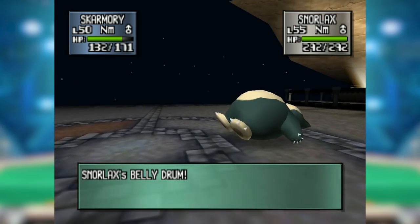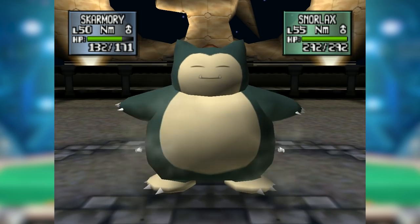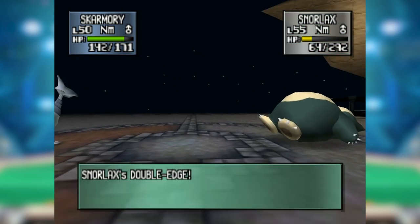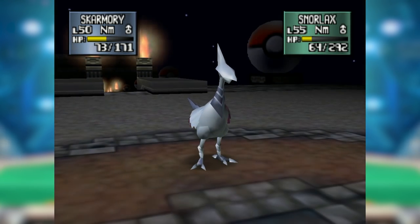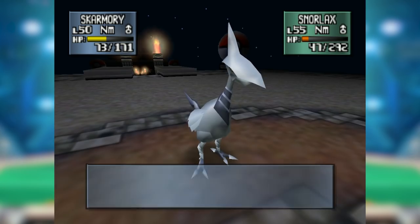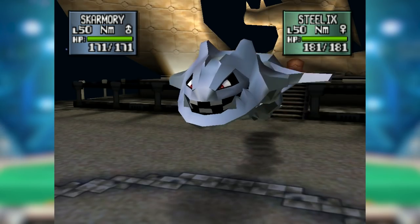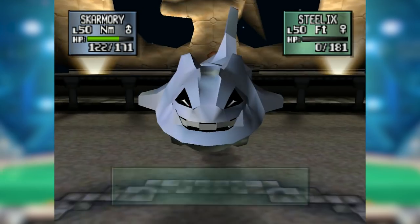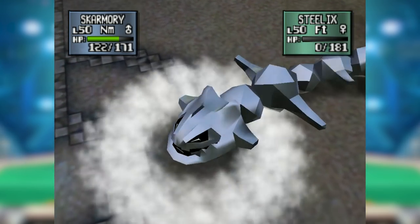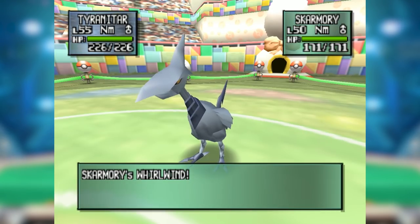Skarmory's ability to tank and phase meant it served as a check to a large number of top-tier offensive Pokemon. Beyond the Flying-weak trio, it could wall Marowak, Espeon, and Quagsire, and even threaten Snorlax. Curse and Belly Drum Snorlax variants were highly prone to getting phased, and even at plus one, Skarmory could usually avoid being 3HKO'd by 999 Attack Snorlax's Double Edge. It even shrugged off a boosted Steelix Explosion and a plus-one critical hit Cross Chop from Machamp.